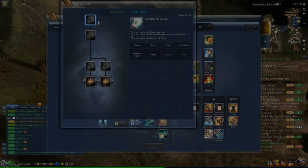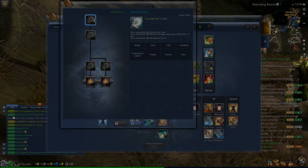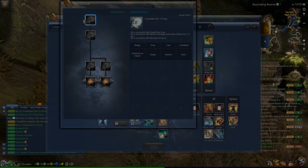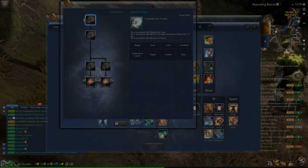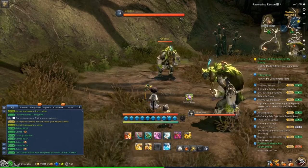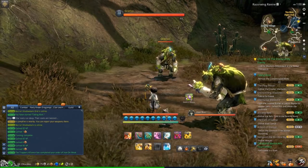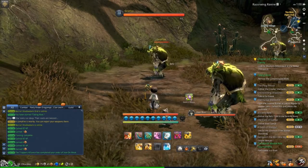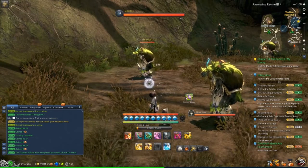The next skill to look out for is Seed Shroud — this is their block. What Seed Shroud does is if they block any of your attacks, it puts them into stealth for six seconds. In addition to that, they're actually immune to damage and status effects for 1.5 seconds. It looks like they'll hold up a dandelion in the air — when that happens, you do not want to attack them.